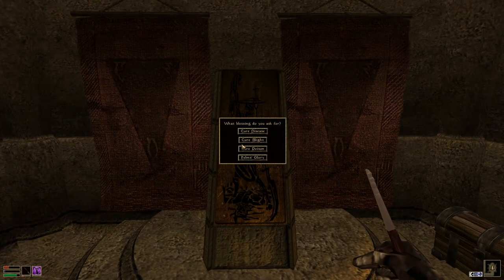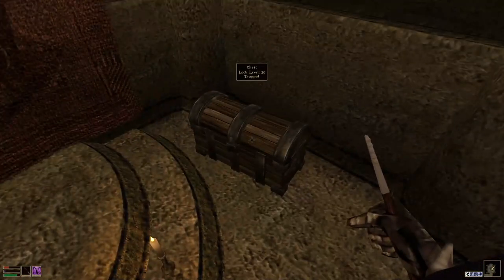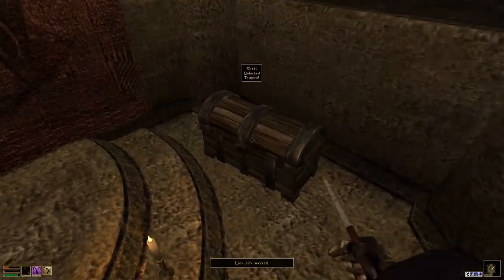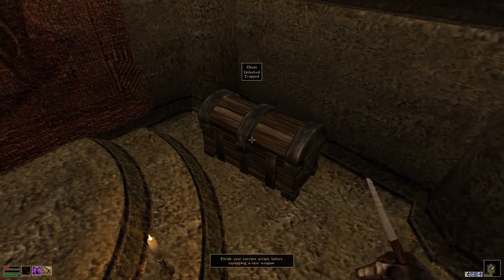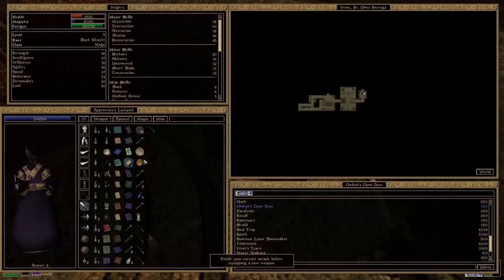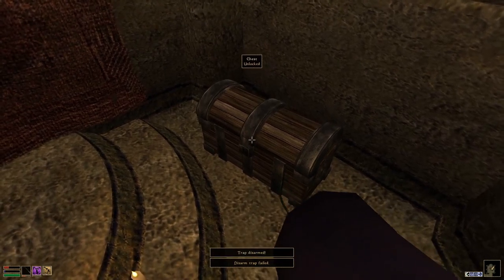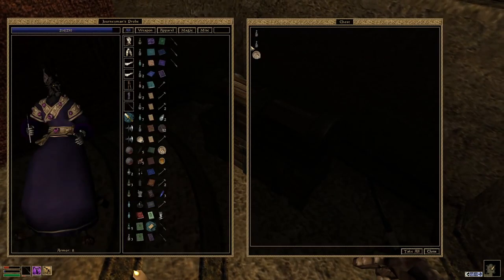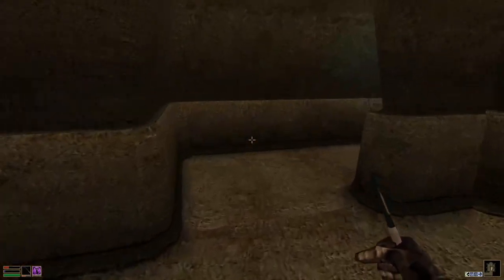A shrine of St. Felms - Felms' glory. Fortify skill restoration. Picking the lock - oh, finish your current attack. This counts as an attack in the engine. And - restore health! Yes, that's exactly what I needed. Very neat.